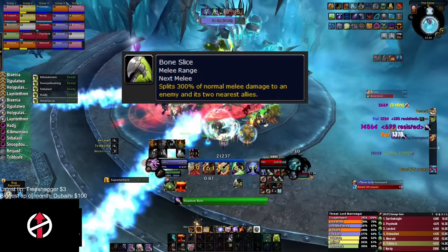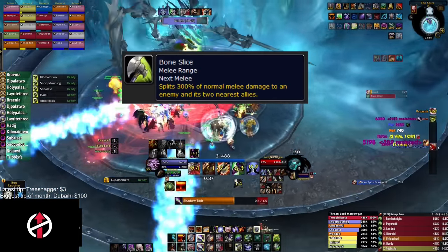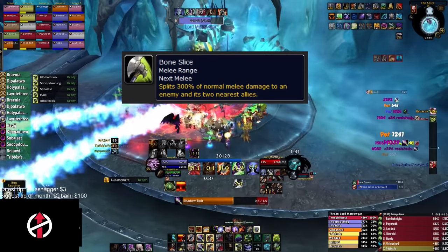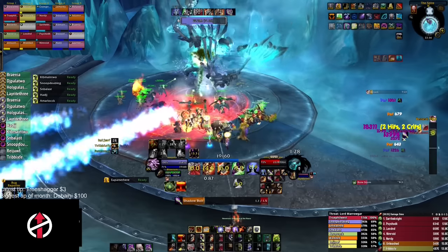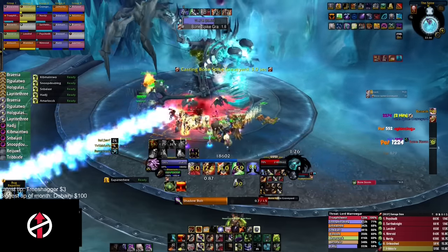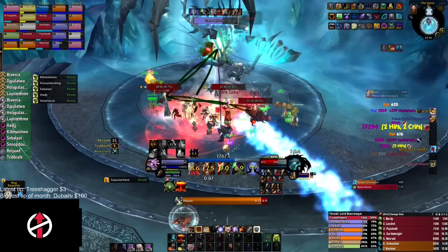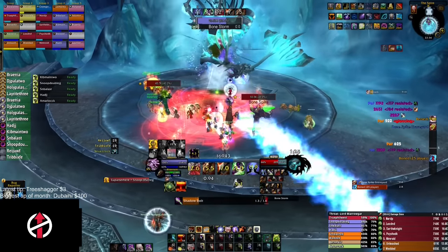Lord Marrowgar has a cleave where damage is split among players it hits, so you want at least two tanks standing on top of each other. If you are undergeared, you can use three tanks to make it safer. The boss will not instantly cleave on pull or after a Bone Storm, so it gives you a grace period before it happens.